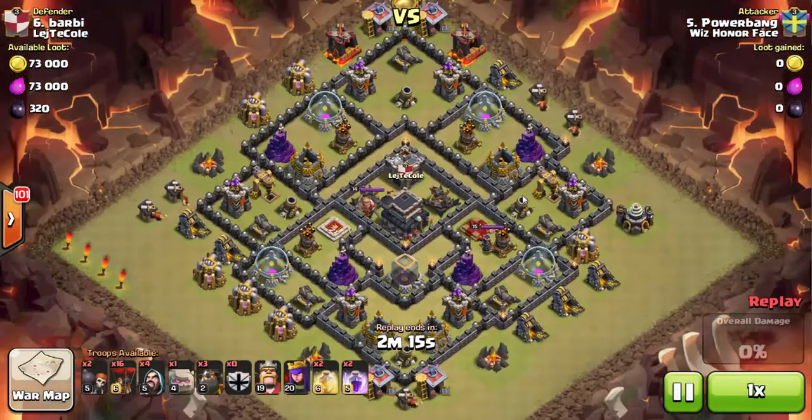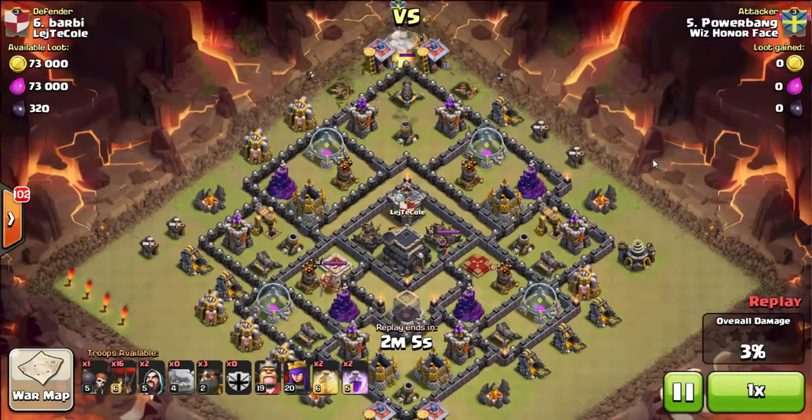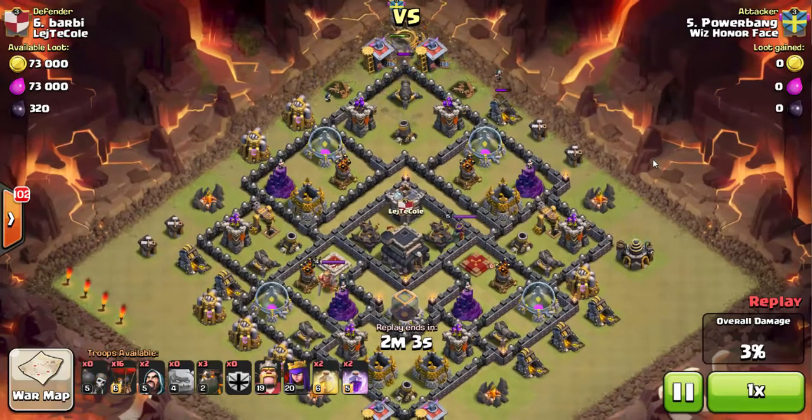I'm gonna go with a Shattered Laloon — two golems come in from the top to create a funnel, with some wizards on the side. As soon as those dark barracks go down I'm gonna drop in some wall breakers, then send in my heroes and a couple more wizards from the top to get into that compartment.